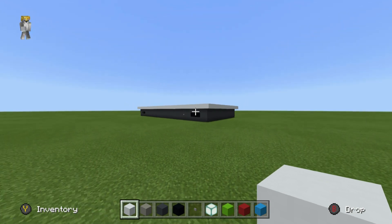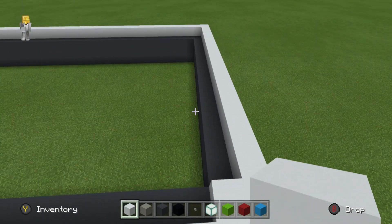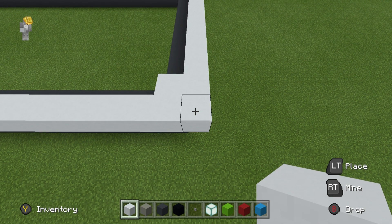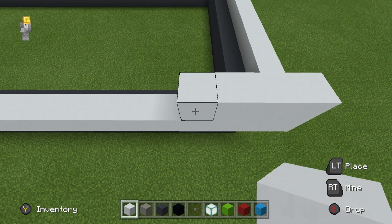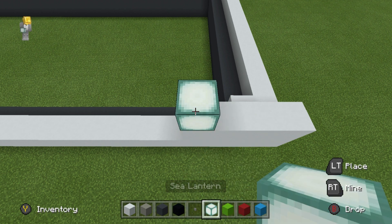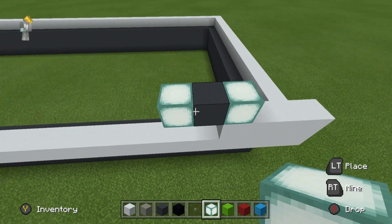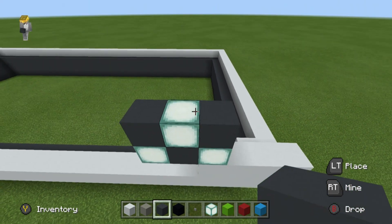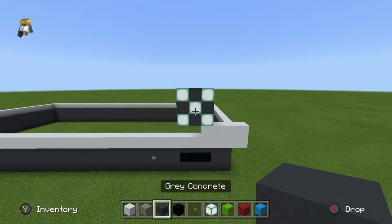Now that we have done that, we can add details to this area — this is actually where we are going to be adding a lot more detail. Starting with the front right-hand side of the Xbox, place a white concrete on top of this corner and extend left by three: one, two, three. Then place a sea lantern on top, then a grey concrete to the left, a sea lantern to the left. Place a sea lantern on top of the grey concrete with grey concrete either side. Then place sea lanterns on top of those grey concretes with a grey concrete in between the sea lanterns.